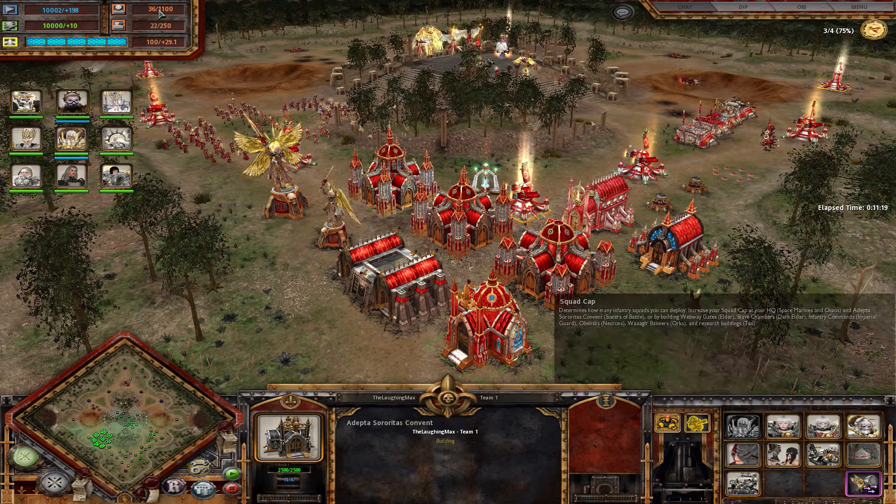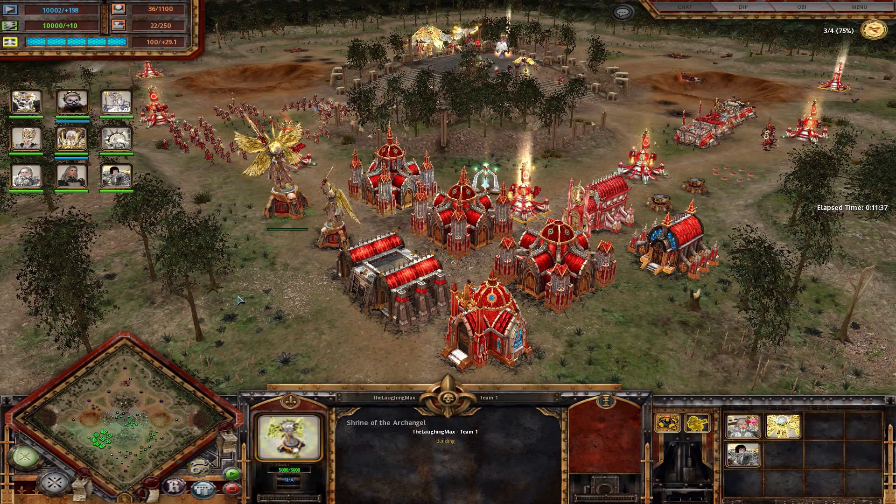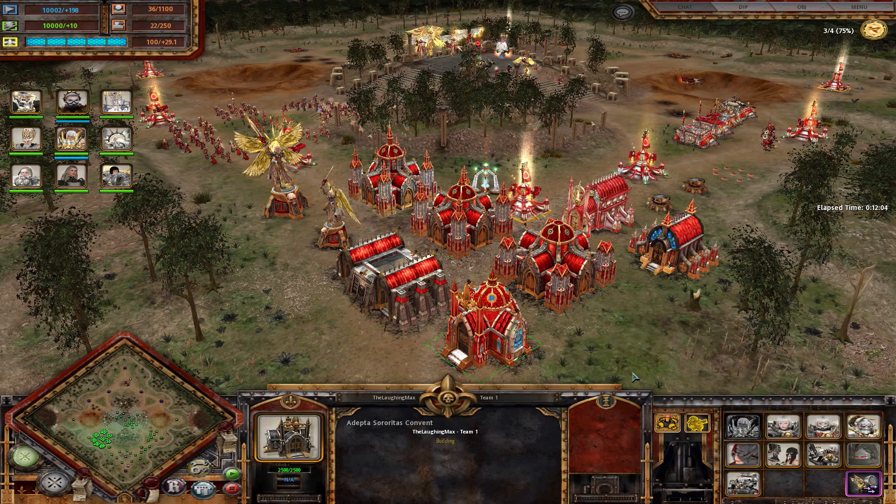Now we will look at the unit caps. You have standard caps, squad caps, and vehicle caps. You start off with the standard 10/0 and go up to 20/20 by normal means. You can upgrade your maximum infantry cap further by building the Shrine of the Archangel, which increases your maximum infantry cap from 20 to 22. Infantry has three upgrades in your barracks, each granting plus three, so you end up with 19. These upgrades also increase the squad reinforcement rate.